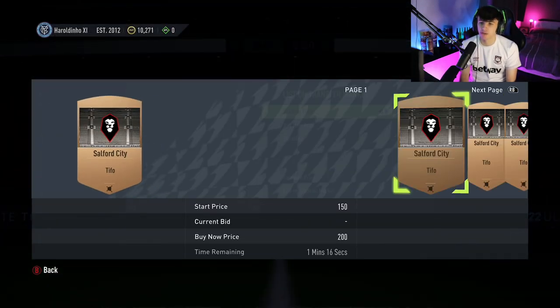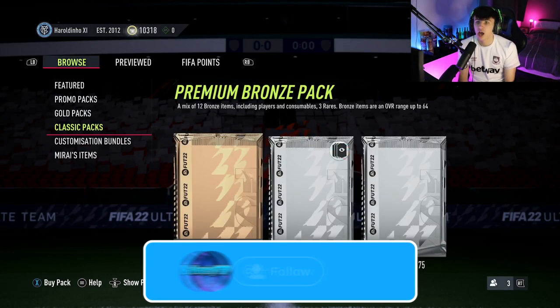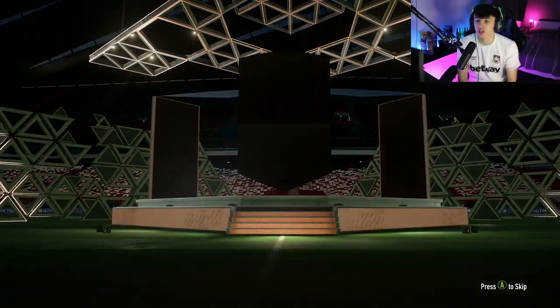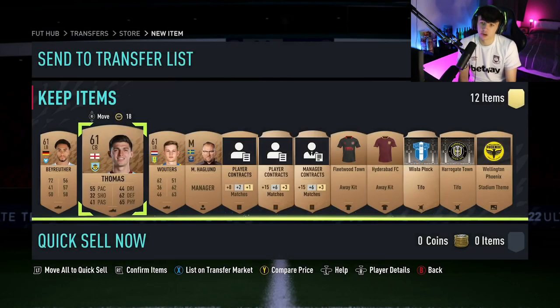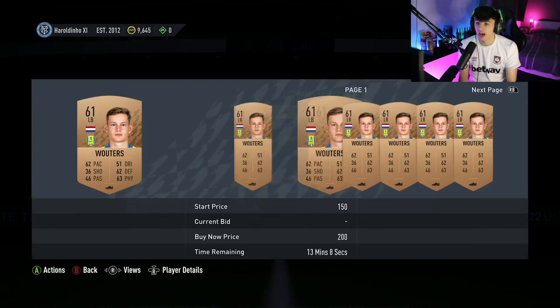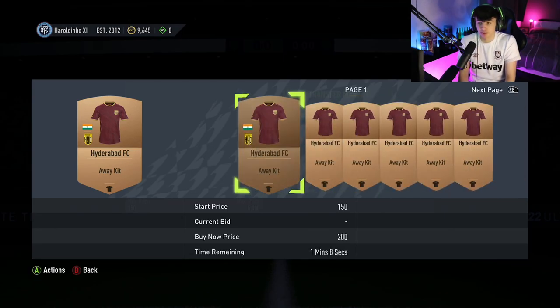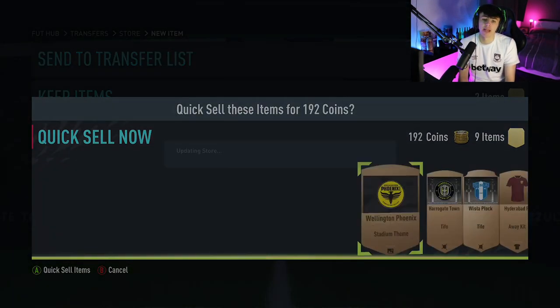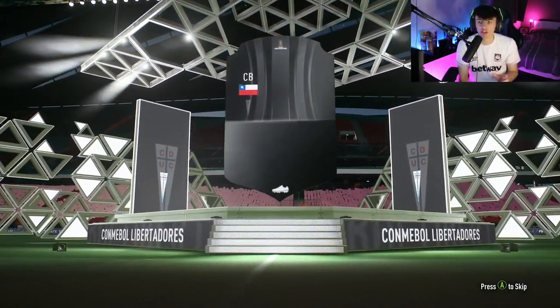A lot of the time, players where there are loads listed at 200 coins aren't going to sell because there are just too many of them. The ones where there are only a couple up for 200 are better. Check everything — badges, stadiums — and you'll work out what sells and what doesn't. All it takes is hitting one or two nice packs with some decent pulls. There's an English player in there which might go for a bit — let's check his price.